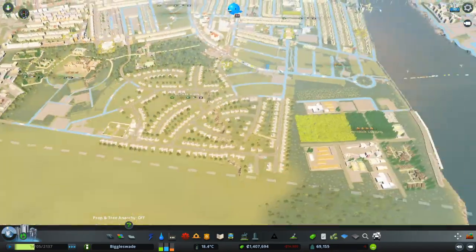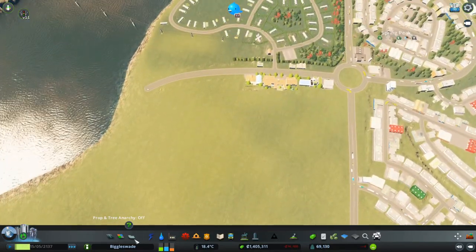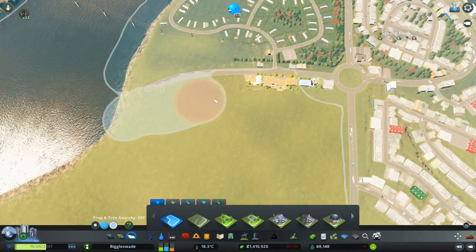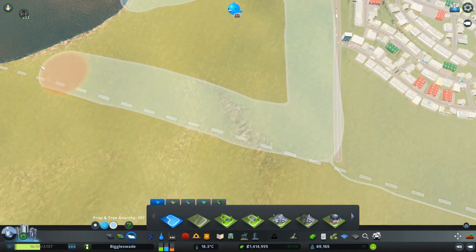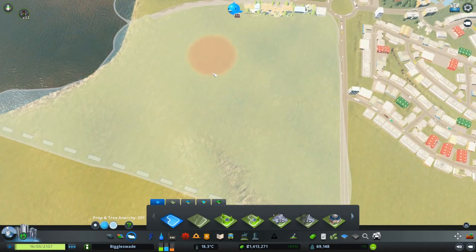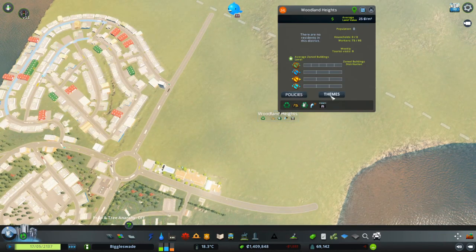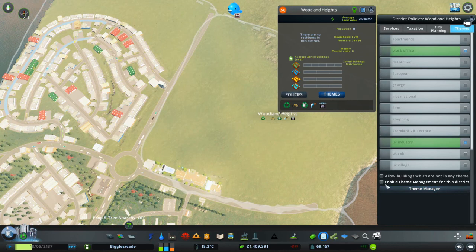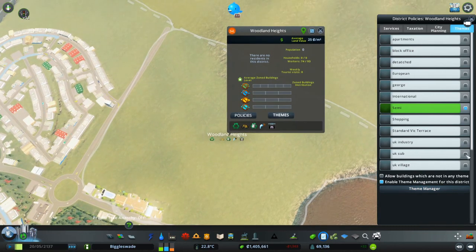We're going to go over this side and add some more housing because we do have some demand. I'm probably going to start a new area - it's not going to be the nicest area to live in. It's like cheap affordable living because it is right next to the industrial zone. Let's click on here, go to themes, enable theme management - we don't want industry, we don't want office block. Let's go UK suburbs and see what we get.